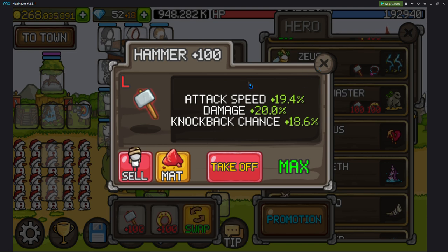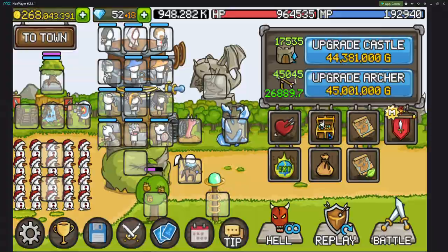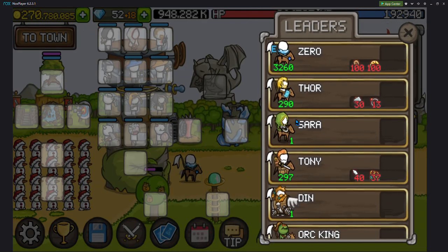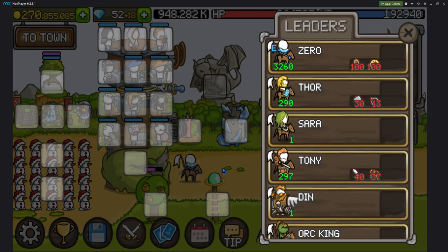For a while I couldn't get two cooldowns on my smith hero, but I have cooldown on it now. For the golem — one reason I use the golem is the ice golem, because it will freeze monsters for two seconds. Once frozen, it summons two ice golems dealing 200% damage. And because I have this other item, I deal 10 additional percent damage to slowed monsters every 20 seconds.